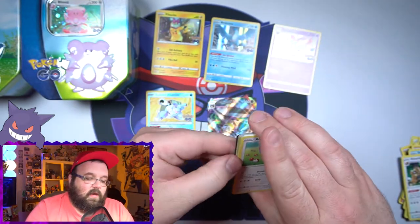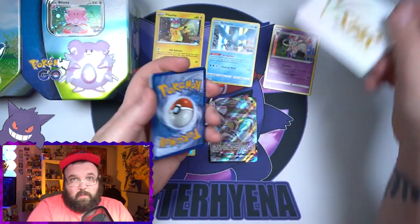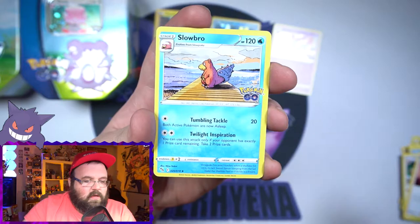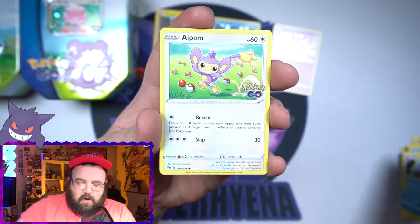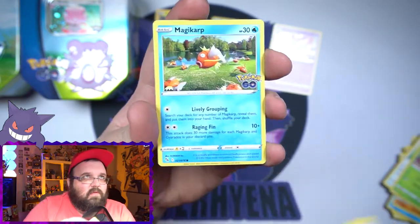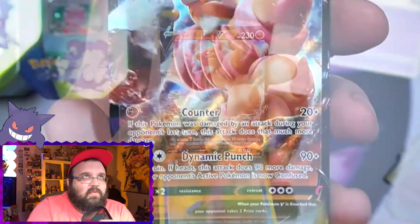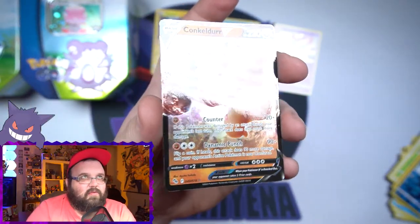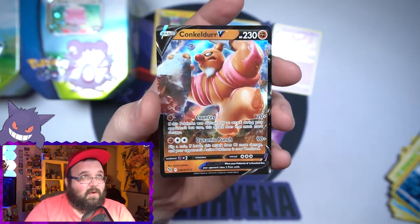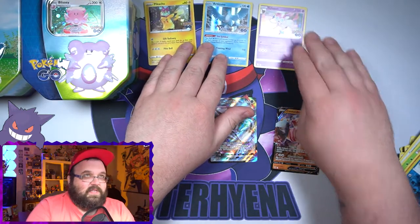We get V-Star markers in these as well — I didn't realize that. Fourth pack starting off: Candela, Slowbro with that awesome artwork, Pupitar, Aipom, a little Bulbasaur, CGI Pidove, CGI Magikarp, Onix, a reverse Slowpoke, and on the end we've got Conkeldurr V. I always called it 'Congelder' when it came out — there we go, Conkeldurr V. Not too bad of a tin.